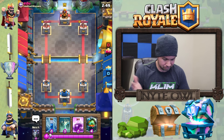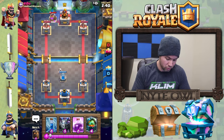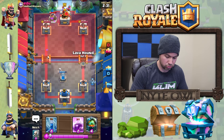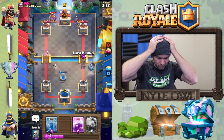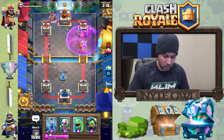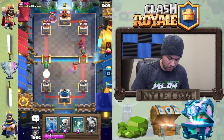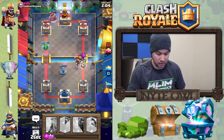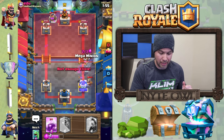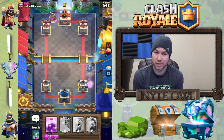Kind of a horrible starting hand because I like to have the lava hound early. He has an elixir collector at level six, which isn't tournament standard, so no worries there. I drop the mega minion in the back and try to get the lava hound at the bridge in front of it. I rage everything up — we rage all that action — but then I did not see those three musketeers coming and that's on me. That really is.